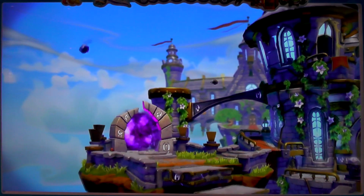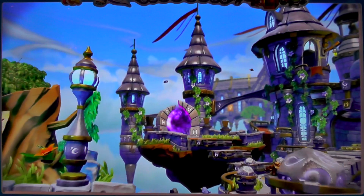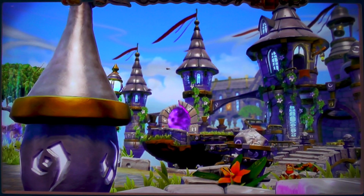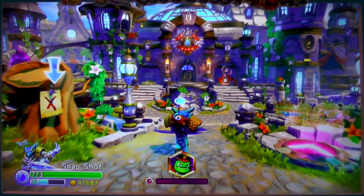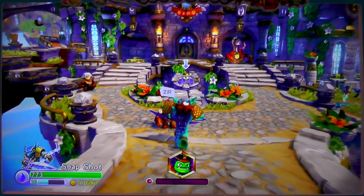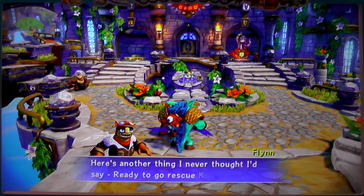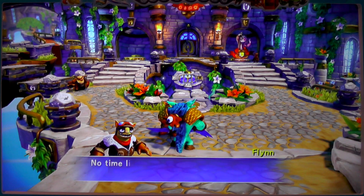Welcome back to Family Gamer TV. We've been working through a lot of Trap Team, really getting our teeth into some of the content, seeing how it's panning out as a whole game. There's still lots more to find out, lots more figures, and we'll be doing a big unboxing as we get the gaming through with you. But I just wanted to have a look at the next level. We've just finished Willakin Workshop and been wandering around the hub world, and I think it's time for us to head on to the next level: Time Town.